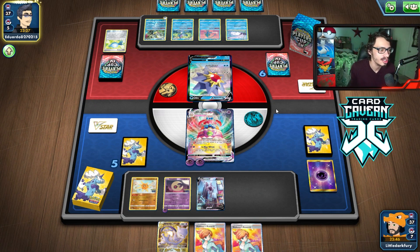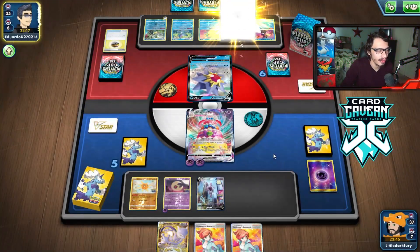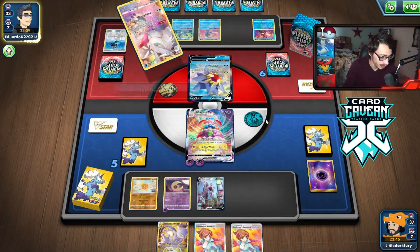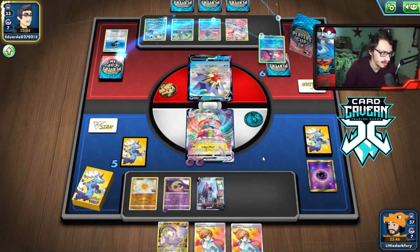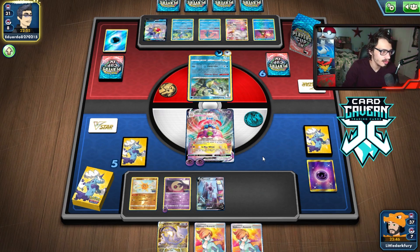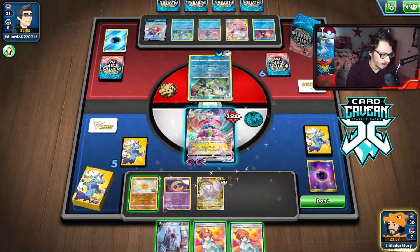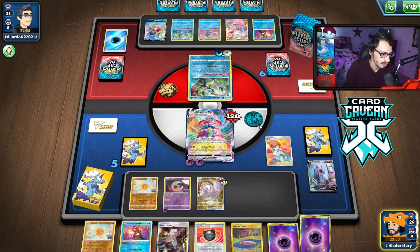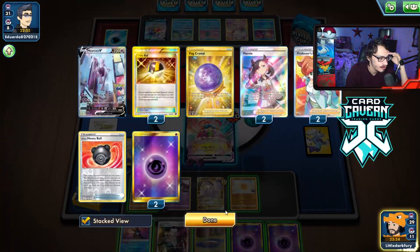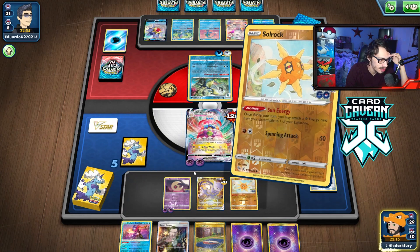They're actually going to attack with Inteleon over the Greninja. No — they do get the Greninja. Looks like we're going to get Moonlight Shuriken'd. They need three energy, but they only have one energy out with a bucket, so they need one more. Unfortunately we get cheesed by this Greninja, but that's fine — I'd still knock it out. I'd have to give it three energy to KO it, but they're going for the Inteleon KO. As long as I can KO it, I can still avoid getting hit by Starmie.